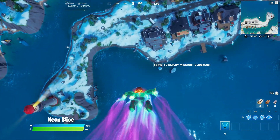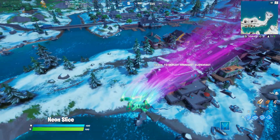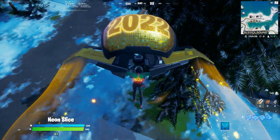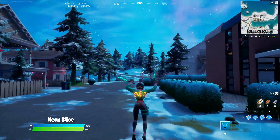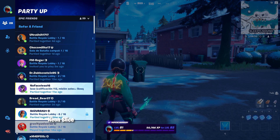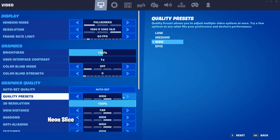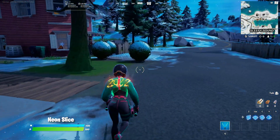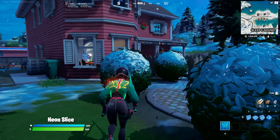Alright, so here we are in-game. This back bling looks pretty cool, actually. We have the glider — looks pretty amazing. I like the contrail kind of effect. This is on high settings. Nothing much changes, but yeah, it's reactive.